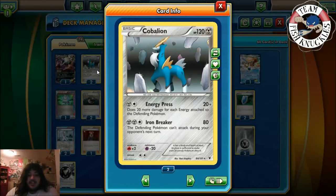We also play regular Cobalion for Iron Breaker — it does damage and the defending Pokemon can't attack during your opponent's next turn. This is good because if your opponent is attacking with an EX and they don't play many of them, like in a dark deck with two, you can use Iron Breaker and stall them out. Cobalion also has Energy Press, which does 20 plus 20 more damage for each energy on the defending Pokemon.